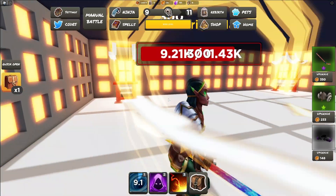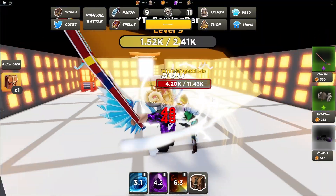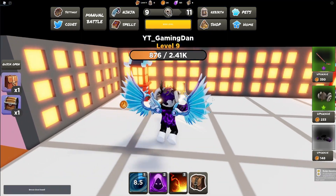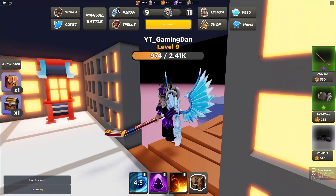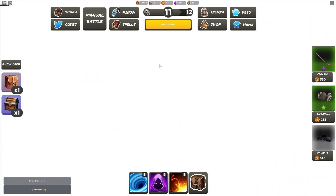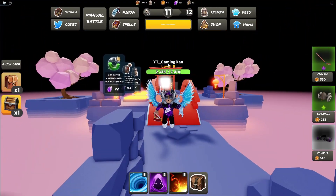We need to defeat Ren Brightblade here. With the codes helping out, this shouldn't take too long. As you can see, we're going to win this easily — and there we go! We've got the badge for Ninja Rush. That's pretty much how you complete this badge for this Metaverse game. Hope you enjoyed the video — make sure to like and subscribe, and peace out!